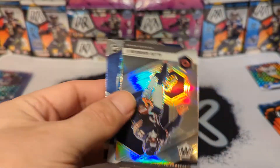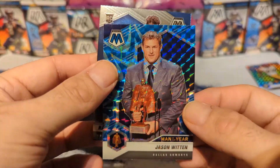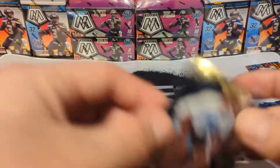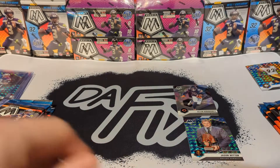Clyde Edwards-Helaire got game, James Harrison blue reactive — put that aside because he's a legend. Yongwei Koo. Von Miller, Alan Robinson silver — true silver. Jason Witten blue reactive man of the year — put that there, kind of a color match I guess. And Rashawn Slater rookie.